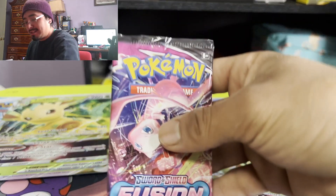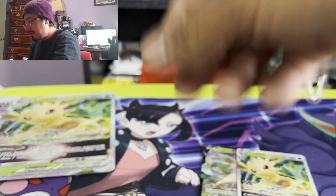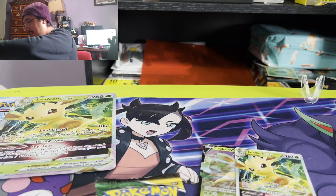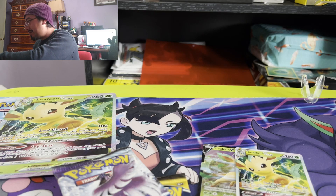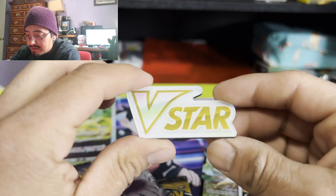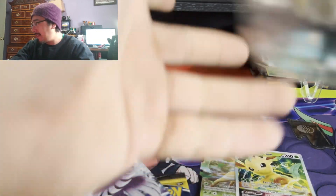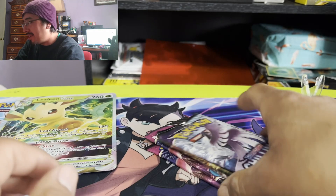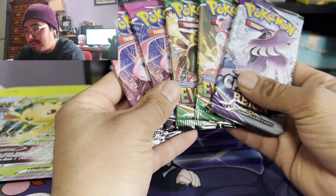And we got five packs, guys. We got Fusion Strike — two of them. We have two Evolving Skies. Five packs. And one Chilling Reign. Chances to get all cards. And we have the V-Star marker — the new one. They're pretty chill, not bad. This one's made out of plastic. Too bad these don't have Brilliant Stars packs in them — that would have made them better. I wouldn't have minded if they replaced two of these packs with Brilliant Stars.